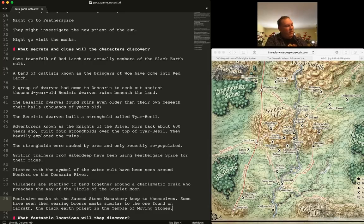For Tomb of Annihilation, I've read all the front matter, all of Port Nyanzaru, and all of the exploration sections. I've read a good piece of Omu, and a little bit about the Fane of the Night Serpent, but nothing about the final dungeon yet. As soon as players are getting close, I'll sit down and spend two hours reading that section. I think it is worth reading a published adventure all the way through — even if you don't run it exactly as written, it gives a lot of inspiration.